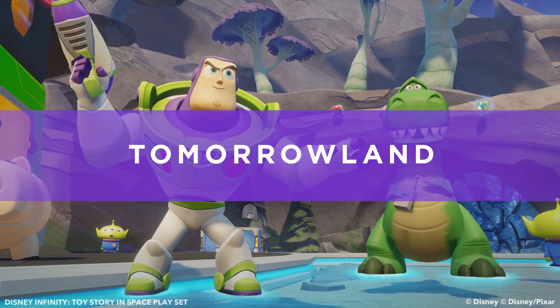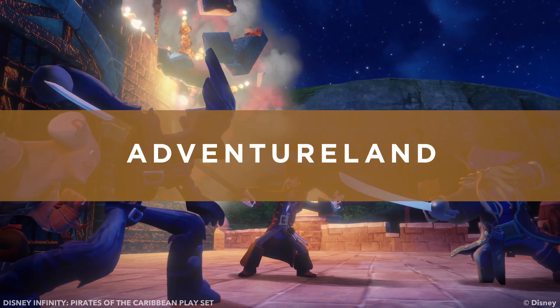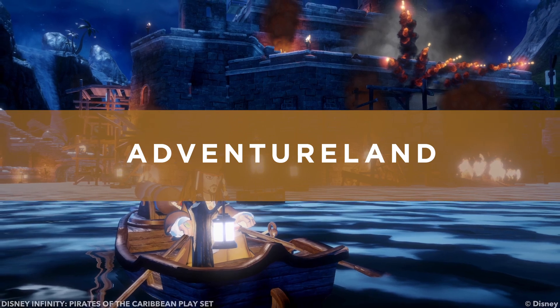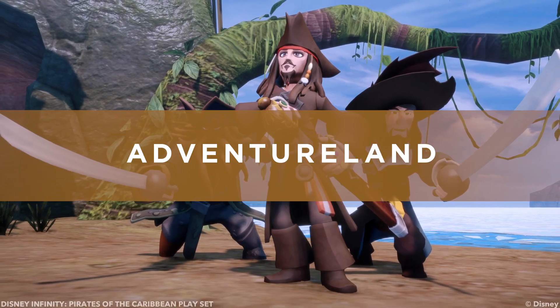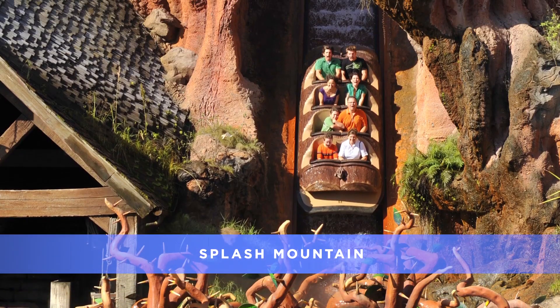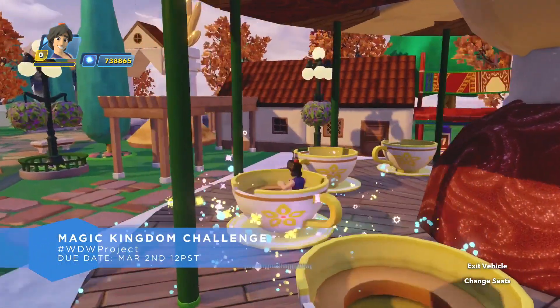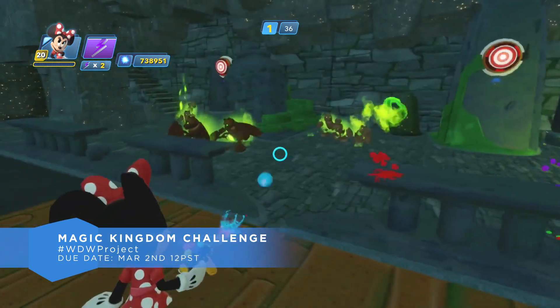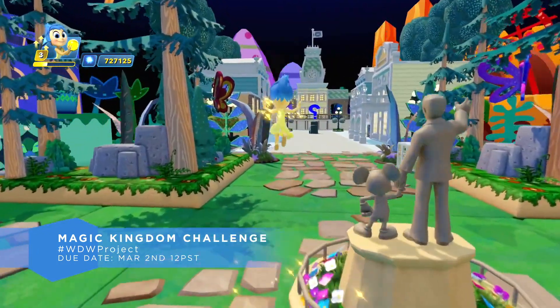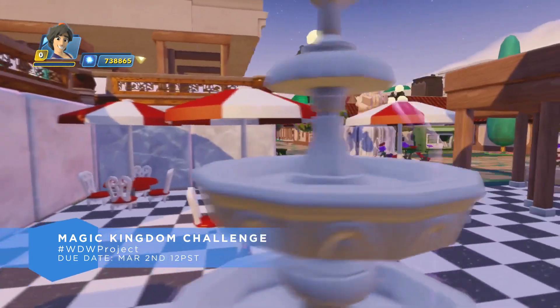Head to Tomorrowland and blast off on a rip-roaring rocket through the darkest reaches of outer space on Space Mountain. I love the not-knowing-which-way-you'll-go feeling — the whole entire ride is in the dark. Or head to Adventureland and set sail on a swashbuckling voyage where pirates ruled the seas. There are so many sights to see in the Magic Kingdom. All Toy Boxes for the Magic Kingdom challenge are due by Wednesday, March 2nd at noon Pacific time. Make sure to include hashtag WDWProject in the description to qualify.